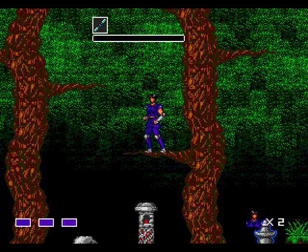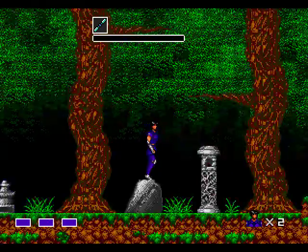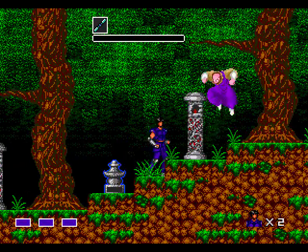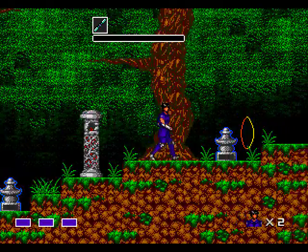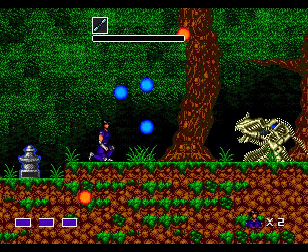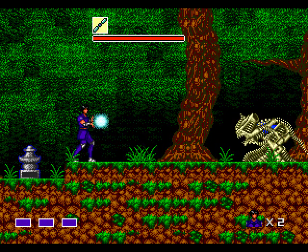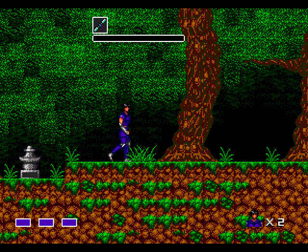This up here is a rapid charge power-up, which causes our R-type meter to fill much faster. It's very useful, and lasts until you die. And here already is our first mid-boss. You can hit him with little balls of the Psycho Magic, but a single charge shot will put him down.